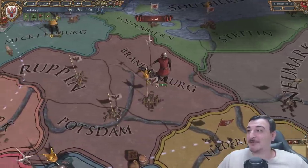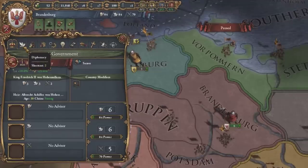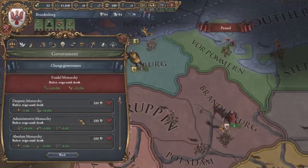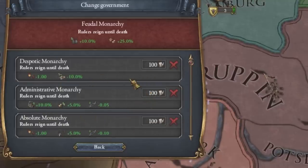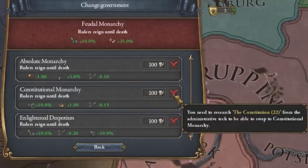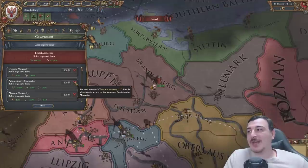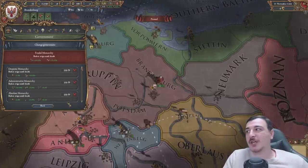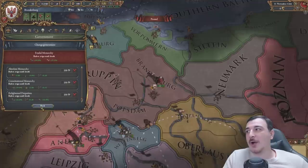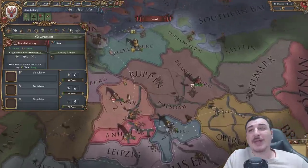If we tag into Brandenburg for a sec, we see the sprites are different and the interfaces are completely rustic. The government tab shows the reform here, and we don't have other government reforms. Instead, we can change our government type with admin points after researching certain technologies - so once we get admin tech 12, we can change over to administrative monarchy, then absolute monarchy, and so on. Very rudimental and basic, basically the exact same system we had in EU3.